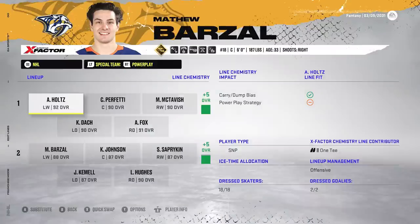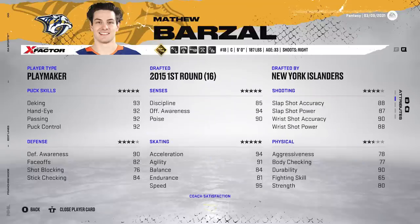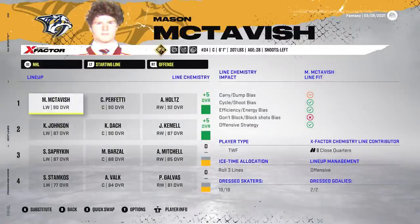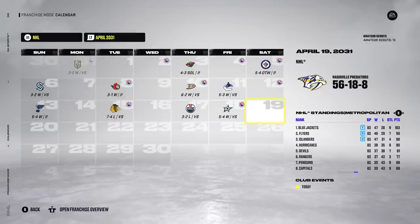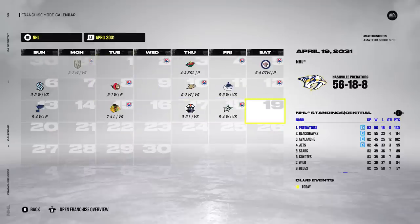Going from Tyson Forster to Matt Barzell was definitely a worthy upgrade. The final regular season record was 56-18-8, so a solid season for sure. I'm a little worried — after the trade deadline we were pretty average, went like 12-10 or something. Still, 120 points on the year, we really cannot complain. Looks like we won the President's Trophy, so not a bad way to end it.